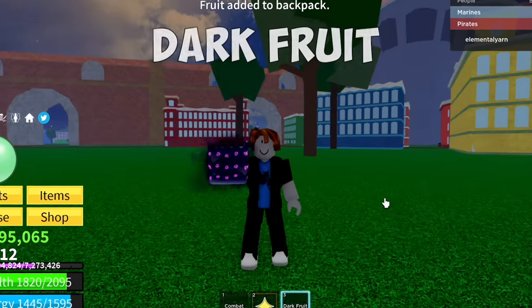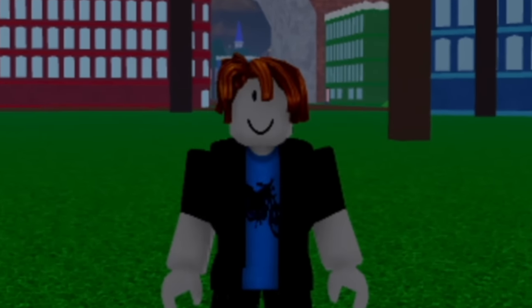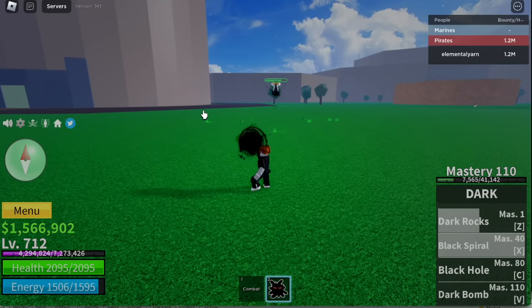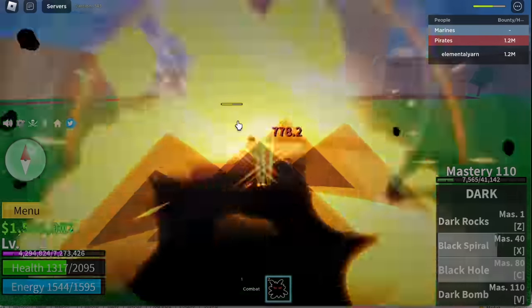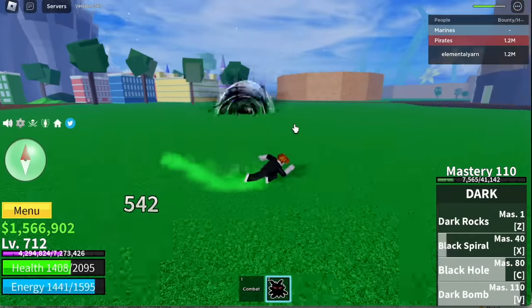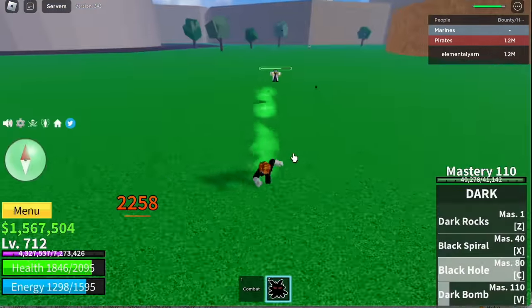Next fruit: the Dark Fruit. Z skill, Dark Rocks. Next up, Black Spiral — this one's really cool. And we got the Black Hole. One more Black Hole — boom, 2,000 damage, 2,258. Again, 4,500 fragments are required to unlock all the skills.